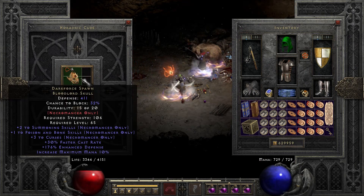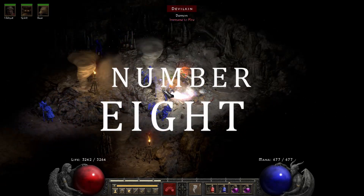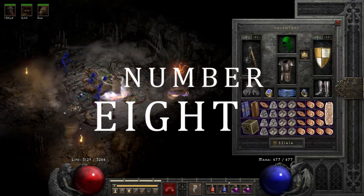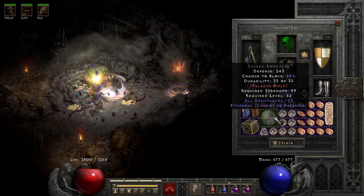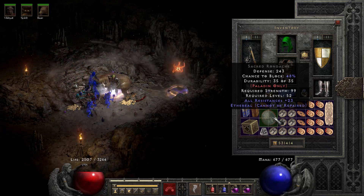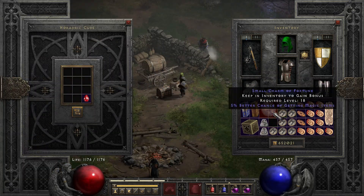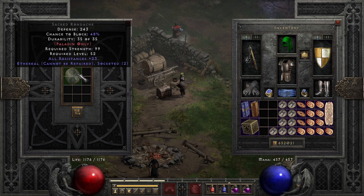What did make it into the list is number 8: an ethereal Sacred Rondache. The ethereal part is the thing you should focus on, because this makes it a pretty sweet contender for my future Exile base — especially with that 23 all res roll. But looks like someone forgot that e-bugging is no longer a thing in the remake. That's what I get for being a hipster, I guess.